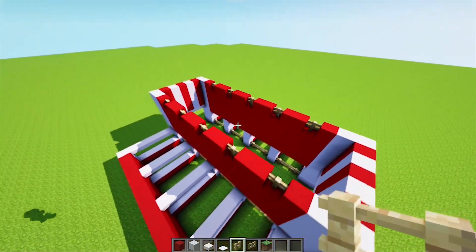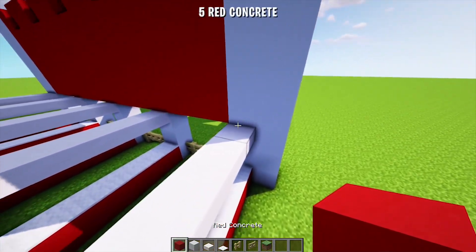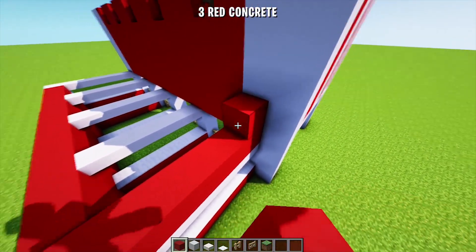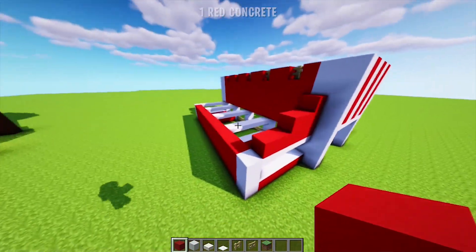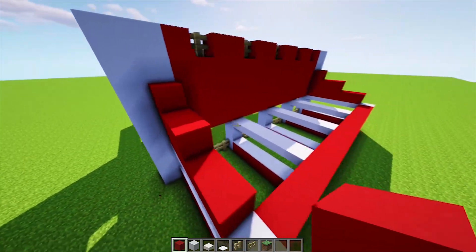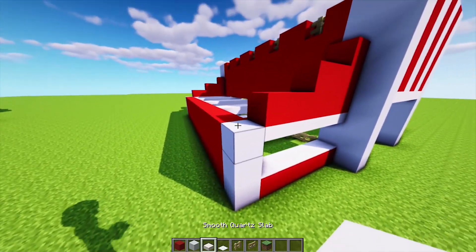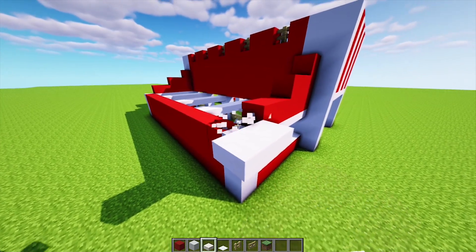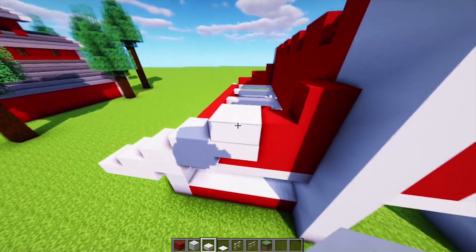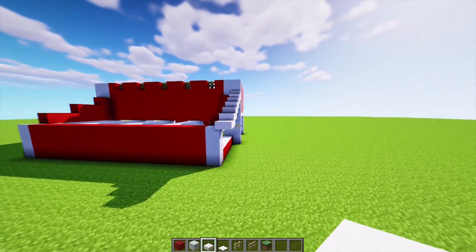Oke dan jendelanya sudah jadi. Selanjutnya kita akan membuat atapnya yang bawah dulu. Pertama-tama kita buat polanya dulu — disini kita tambah 5 blok beton warna merah, lalu 3 blok, dan diatasnya 1 blok. Kalian juga buat di sisi yang lainnya. Selanjutnya disini kita buat pola atapnya menggunakan lempeng seperti ini. Lalu kalian tinggal buat tangga ke atas sampai terhubung. Oke sudah jadi, lalu kalian buat juga di sebelah sini.